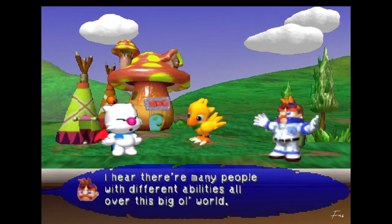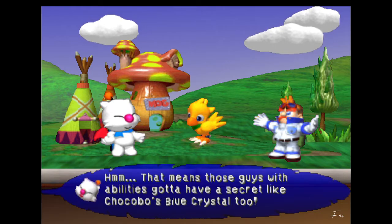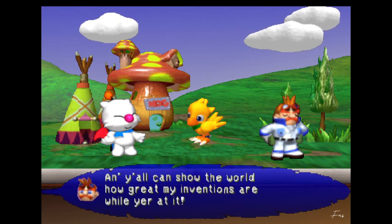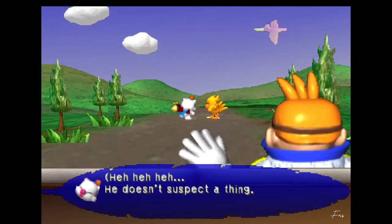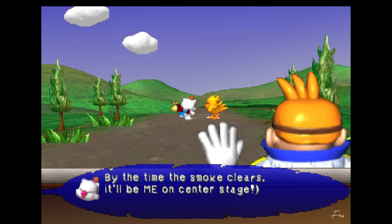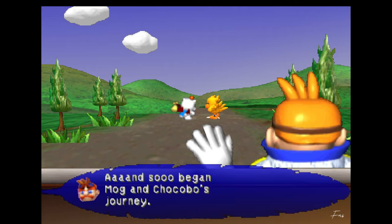Oh Moog. 'I hear there are many people with different abilities all over this big ol' world. That means those guys with abilities gotta have a secret like Chocobo's blue crystal too. Say - why don't you fellas go on an adventure to find out what that secret is? And you all can show the world how great my inventions are while you're at it.' He doesn't suspect a thing - I'll take the awesome abilities we find and make them all mine! And so begins Moog and Chocobo's journey.